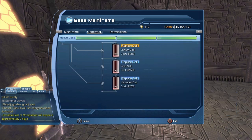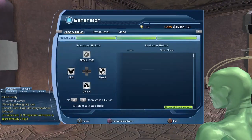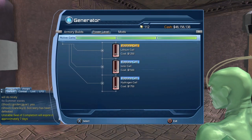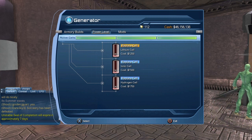Also, in order to get all of that, you have to activate your cells in your mainframe or in your generator. As you can see, we're in the generator tab — we can replace the cells, and it costs a little bit of game cash. You can also activate the cells from your generator in your basement. You can see the generator here, and we have the power level for all three cells.